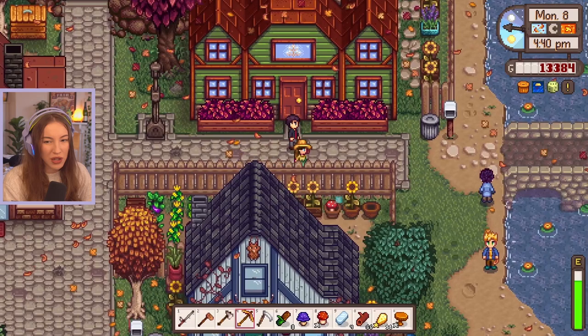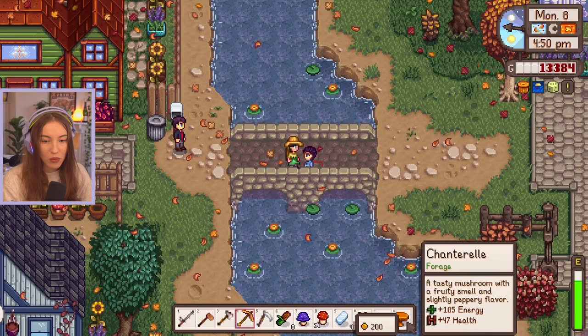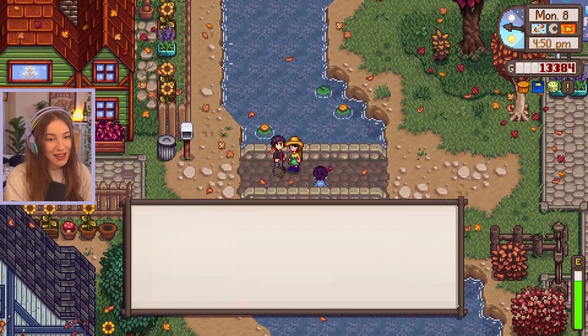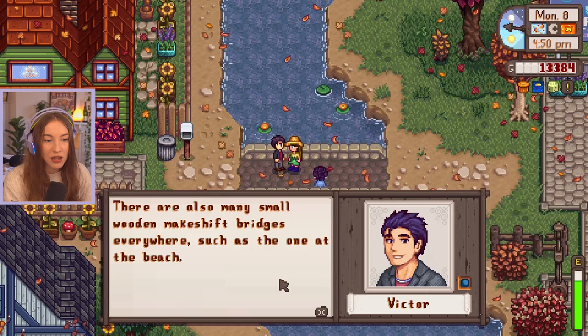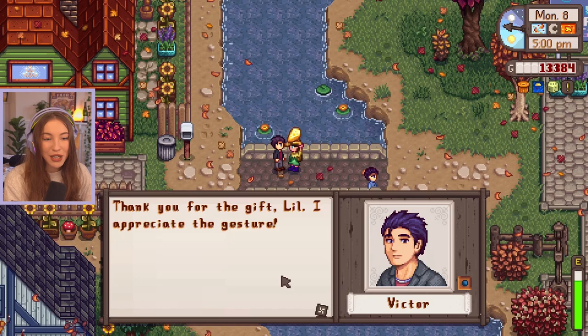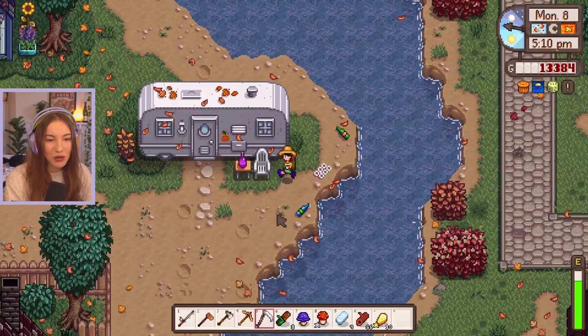I wish I'd given Susan a chanterelle instead. Victor says 'I wish Victor enjoyed mushrooms as much as I did, I'd use them in just about every dish.' Wait, so would you like a mushroom? 'This is a thoughtful gift dear, thank you.' And then there are eight bridges in Stardew Valley - over half of those are in Pelican Town. 'There are also many small wooden makeshift bridges everywhere, such as the one at the beach - I know I made that one.' I gave Victor some cheese, and I'm guessing he didn't like it very much.